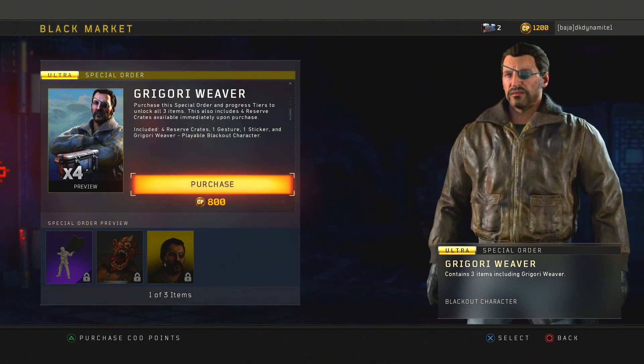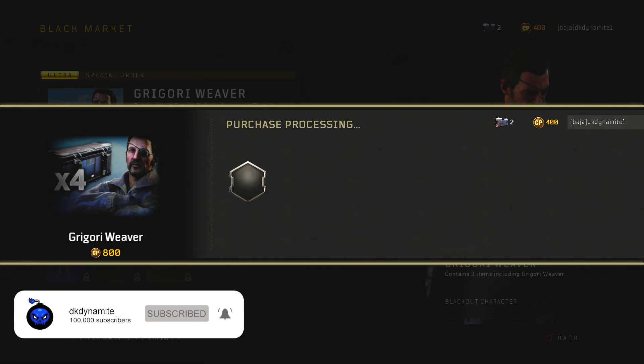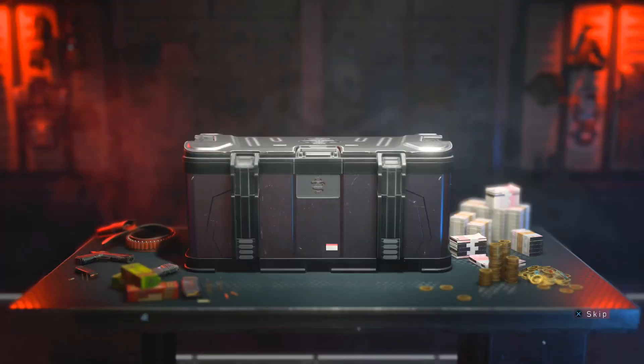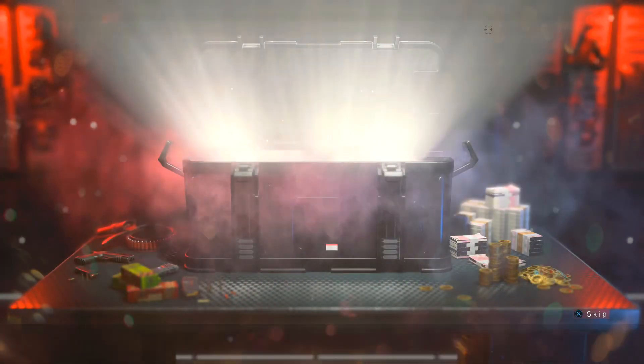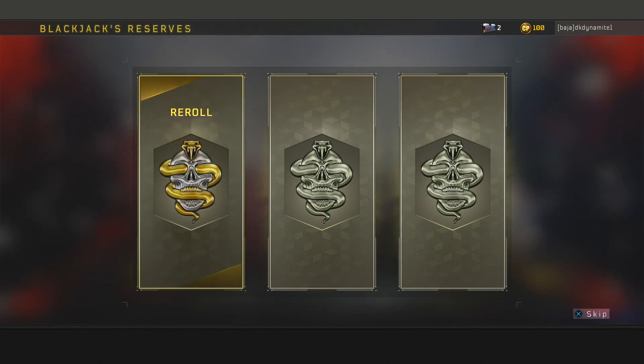To be honest with you guys, whenever a character comes into Blackout, I would at least hope that if he does come with crates, they should be duplicate-protected crates. You'll see what I got in a second — I got jack shit. I always get trolled when I open up random crates that aren't duplicate-protected. Weaver doesn't come with very much.